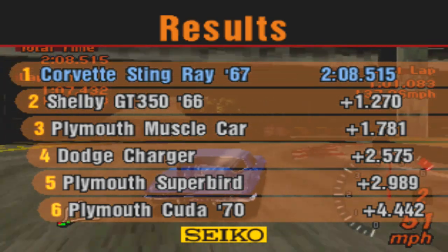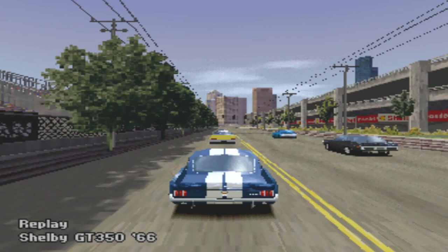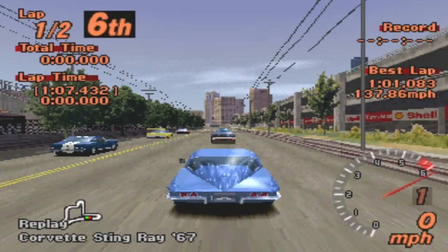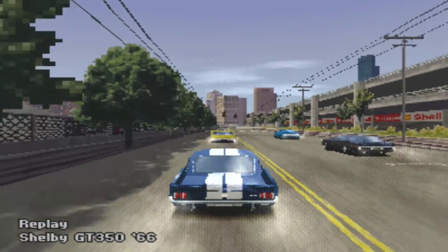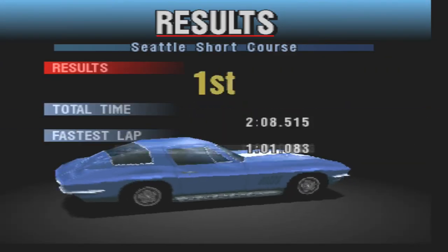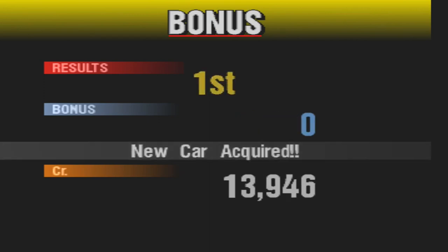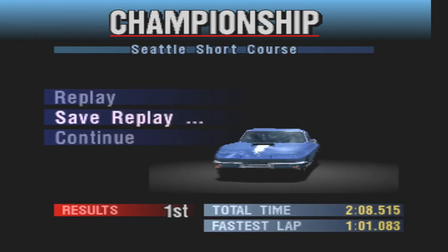Plymouth Superbird, Plymouth Dodgers, and the Shelby. The Shelby GT350 is arguably one of the better muscle cars in this game - probably even better than the Corvette Stingray. It's pretty good. It's very light. And mine's actually pretty heavy. I don't know how much weight reduction got it down to, but I'm willing to bet it's still pretty heavy.